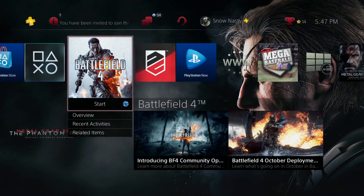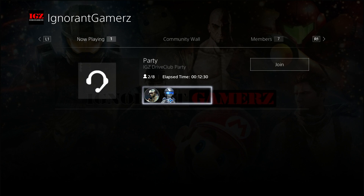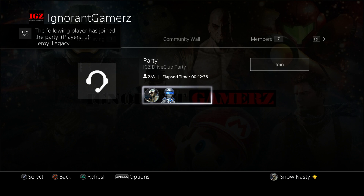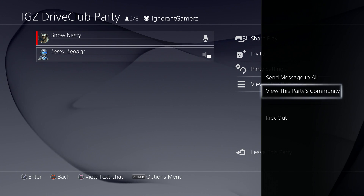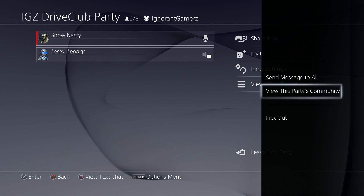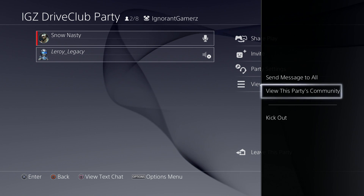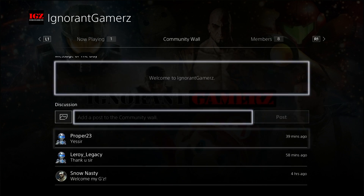I'm going to go ahead and wrap the video up. But you've seen how we get into the communities, how we create a party, and look at that — an IGZ member popped right in. And we can go get on Drive Club if we wanted to. I just discovered that if you hit the options menu, you can view this party's community. So I'm thinking this is open to anybody. If they join your party and they see it — one, you've got the branding in the upper middle of the screen. Two, if they hit the options button, they can view this party's community, and it takes you straight to where we have it at.